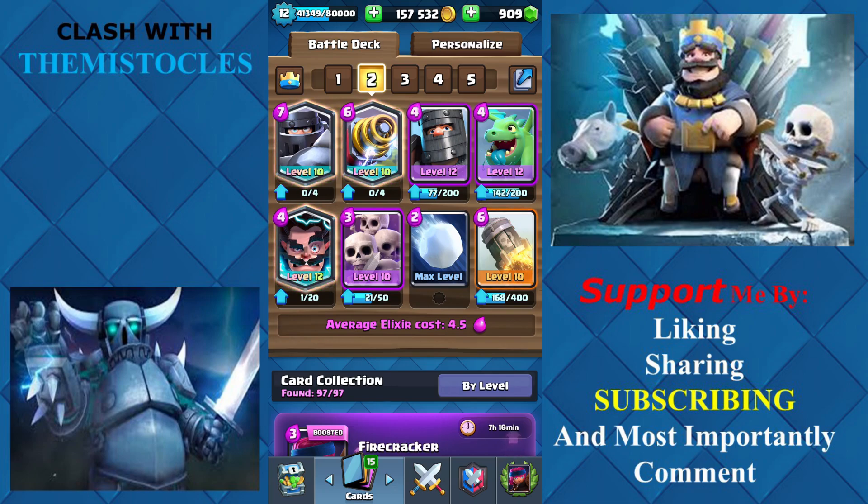Electro Wizard stops the Ram Rider from its charge and will continue to do so as long as it's alive. Skeleton Army can eliminate two Ram Riders in a row, which is amazing. Snowball pushes a Ram Rider away so you can avoid the charge. And Rocket stops the charge of a Ram Rider and reduces its HP so much that it's almost dead with a couple of shots from the Princess Tower.